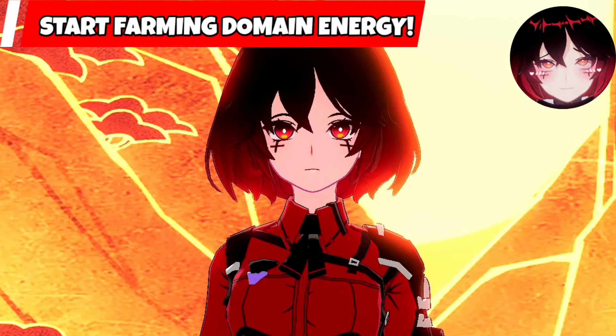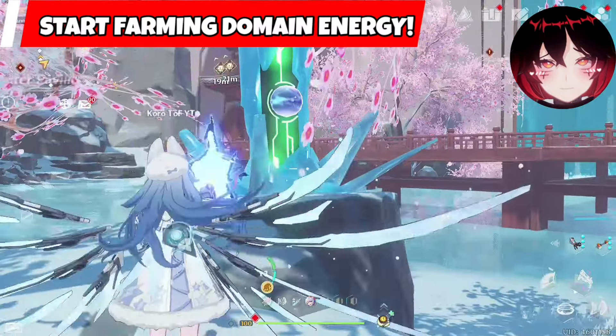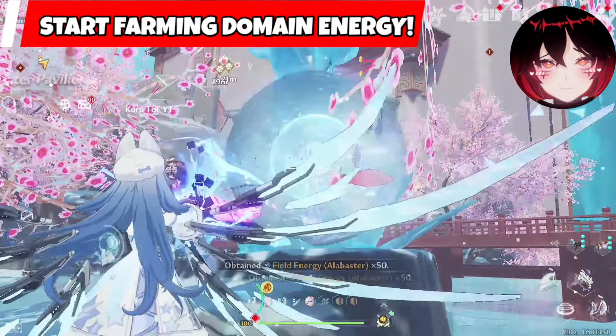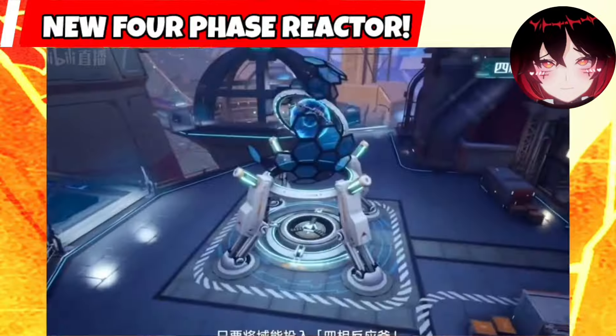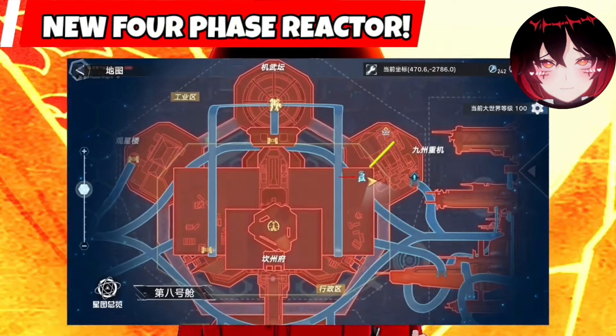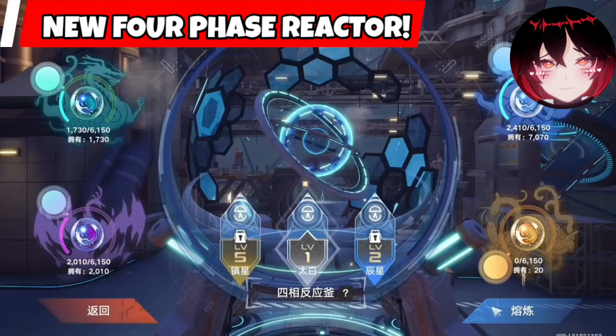Hey there, this is a reminder for everyone to save their weekly domain energy balls for the upcoming quality of life and new feature at 3.6. In 3.6 there is a new 4-phase reactor in the Space City in Aquaville, and it basically gives us lots of freebies by spending energy balls.